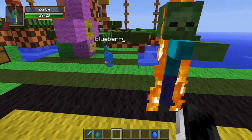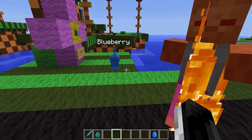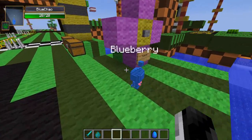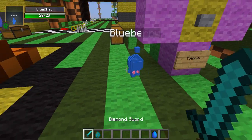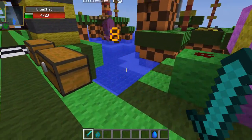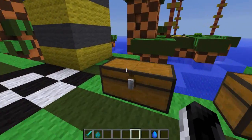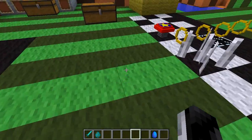Let's spawn a zombie in. Blueberry, you're not interested? He's just for looks, but he's pretty cool - he's got some stuff going on in the back and he's got 20 health. We'll just take the zombie out.